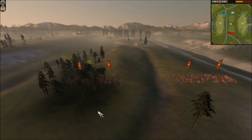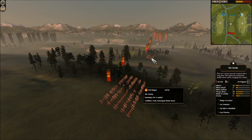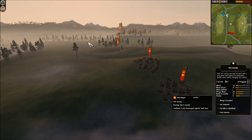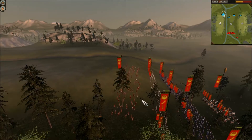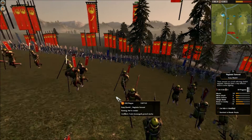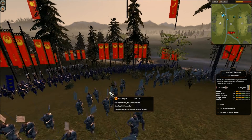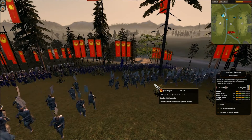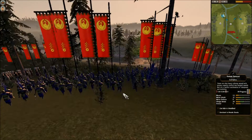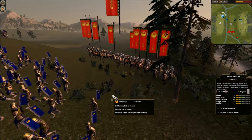Let's take a look at my forces first. My forces consist of 6 units of unupgraded Yari Cav units, meant to distract and keep his attention on my cavalry. Then I have a unit of Loose Formation Naginata Samurai, meant to absorb ammunition, and they have a point in melee defense. 2 units of Nodachi — one 9 Chevron and one 8 Chevron. Then I have 4 units of Katana Samurai, with 8 Chevrons for 3 of them and 7 Chevrons for 1 of them.